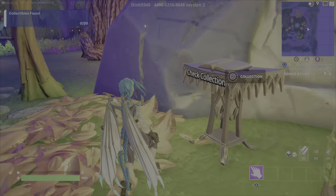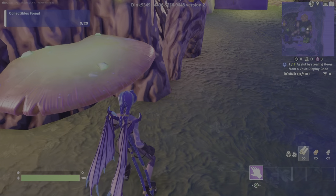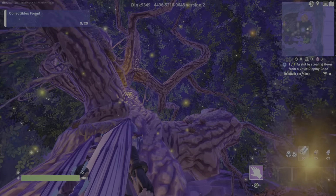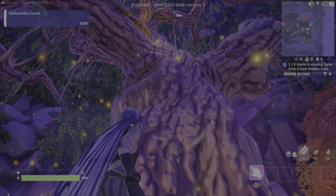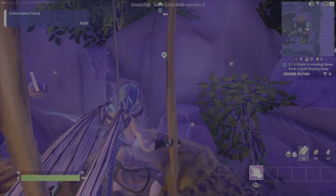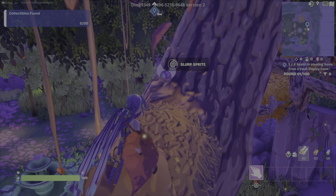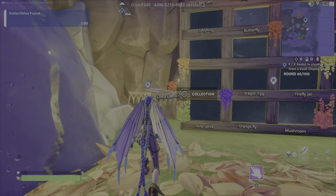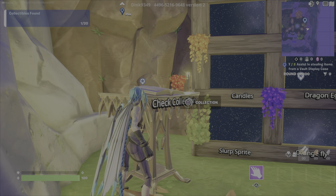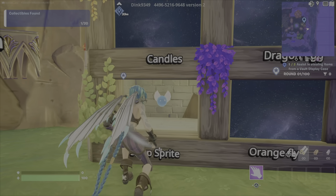Slurp Sprite. Okay, this is easy. It's in this tree right here. You want to hit this bounce pad and go for the branch. Right there. There you go. Slurp Sprite. Ta-da! All right, we got the Slurp Sprite. Let's go.